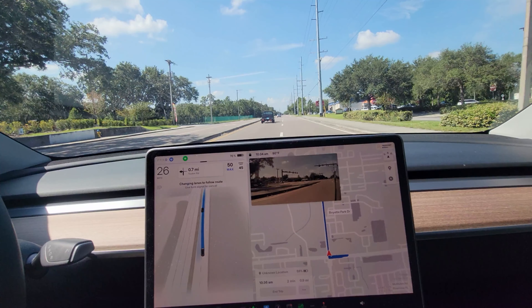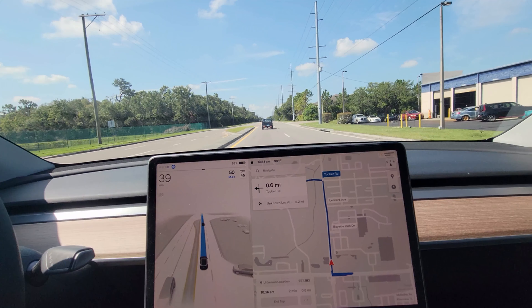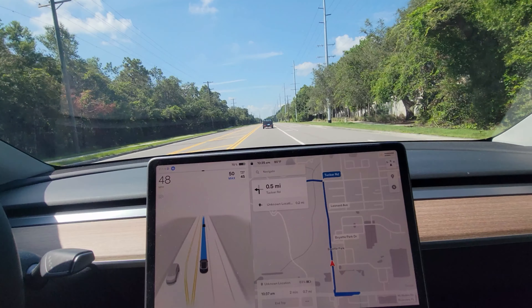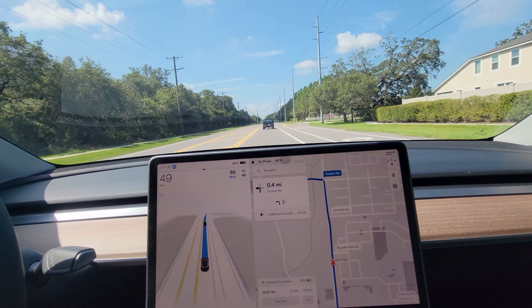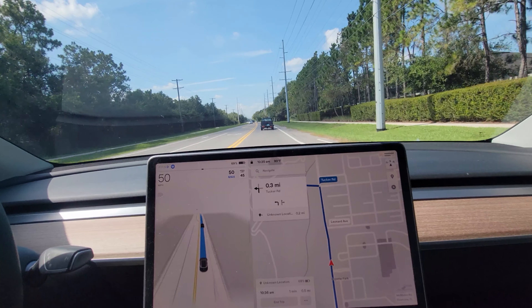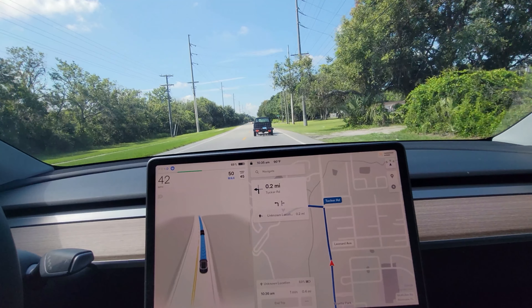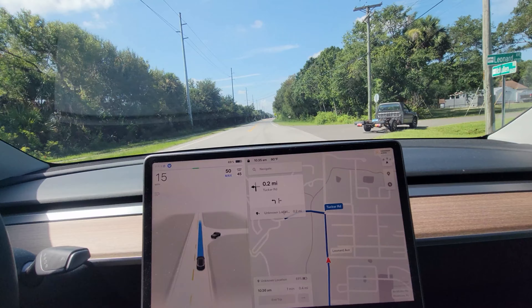Now we're gonna do the same thing in the other direction. An argument could be made that the car in front of you isn't braking, but last time there was no car and it still brakes. The main reason I highlight this behavior difference is that a lot of people complain about phantom braking on regular autopilot, and I think it's reacting to things that just don't exist.